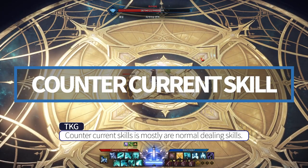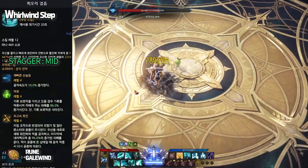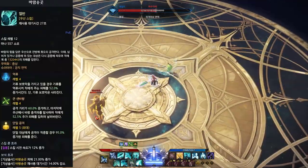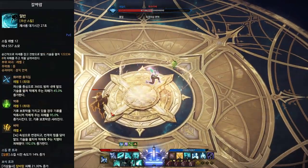Counter Current skills are mostly the main damage-dealing skills, so I'll get straight to the point. The first skill is Teori Goryum and Morachigi, then Baramsonggol, and Kalbaram.